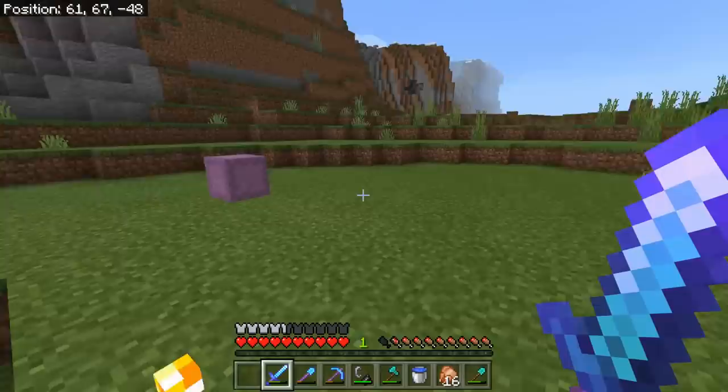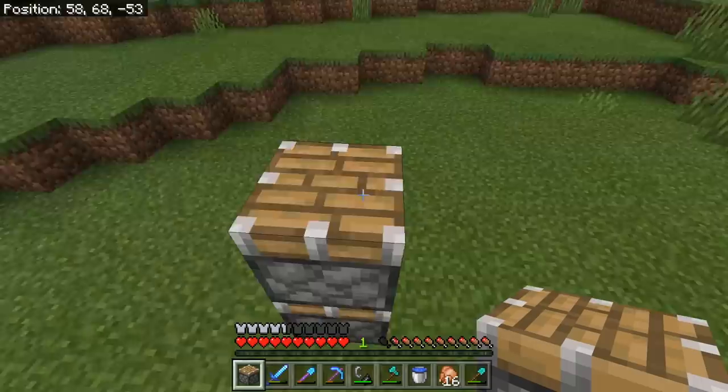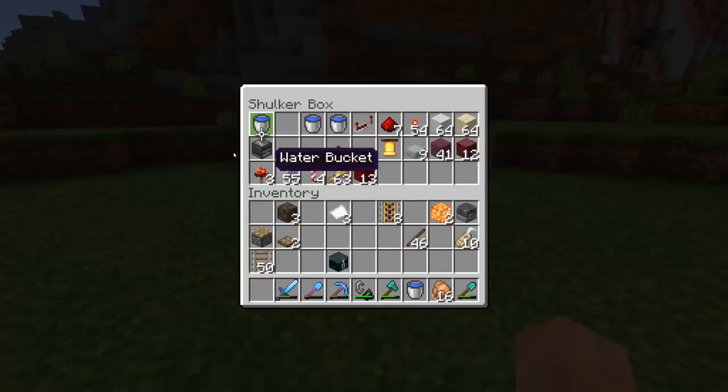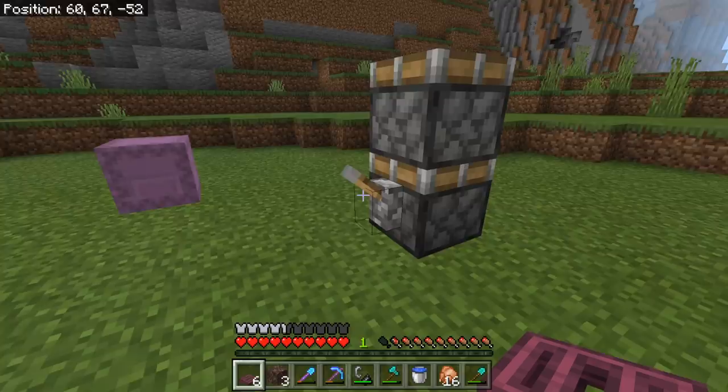The first step is very simple — grab some pistons and some soul sand. We want to place two pistons facing upwards like so. In addition, we can then place a lever on a piston — we won't need that right now but it will come in handy very soon. The next step is to grab your trapdoors and soul sand.